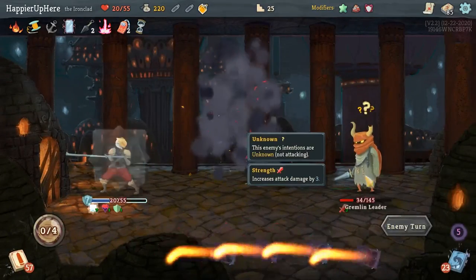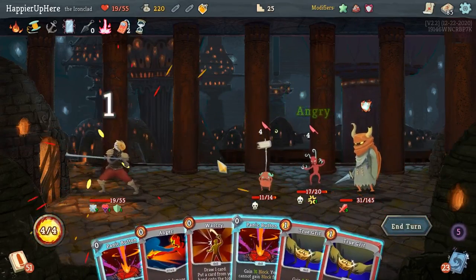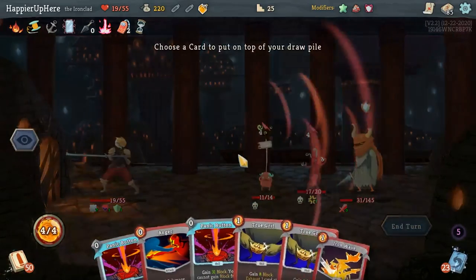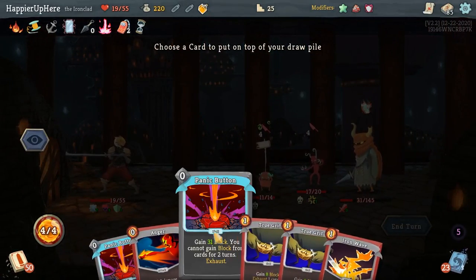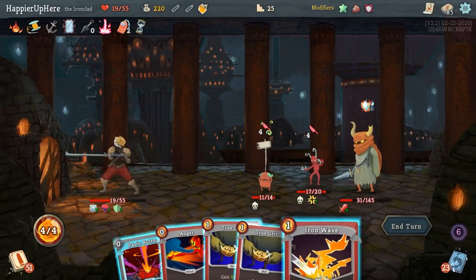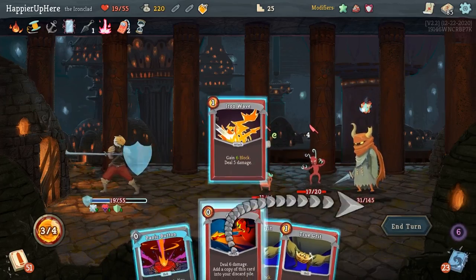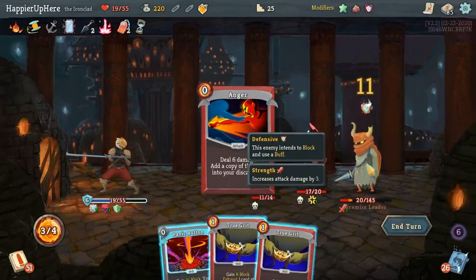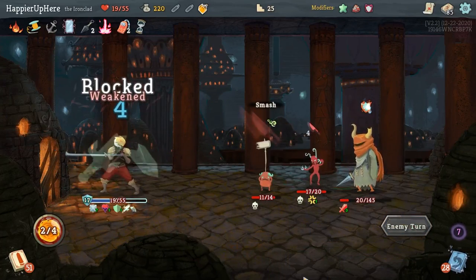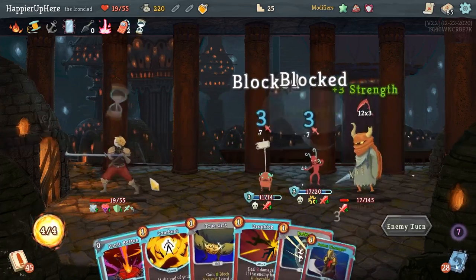Anger — can I kill the backliner? I would like that very much. I'm worried I might not be able to kill, so let's just do Iron Wave and Anger, and hope I can come up with enough damage next turn. I have Panic Button, but this is how I'm weakened too.